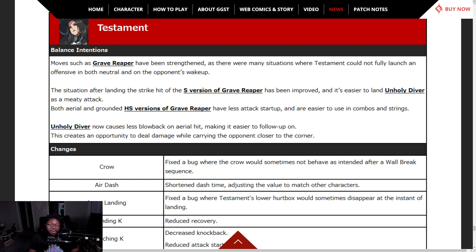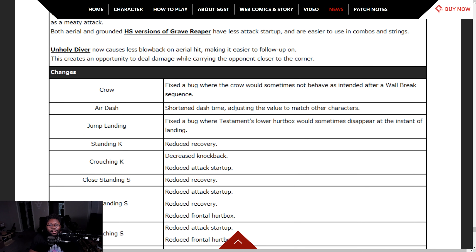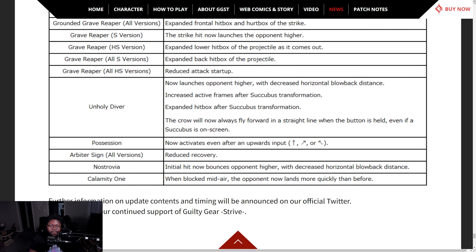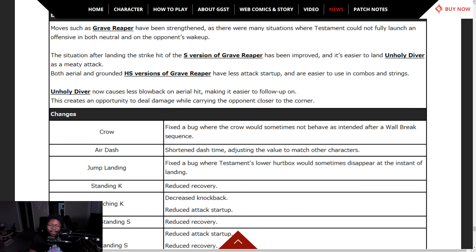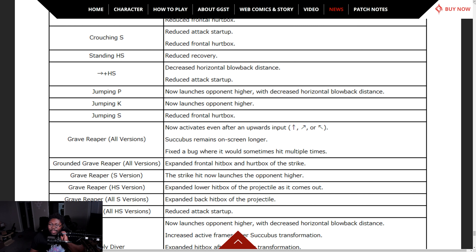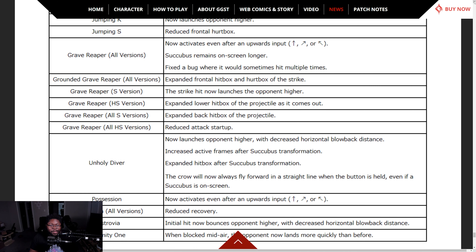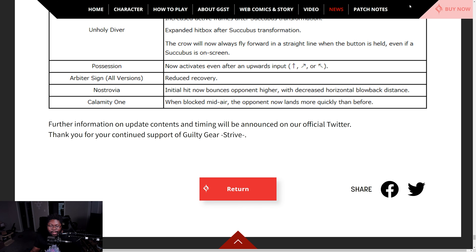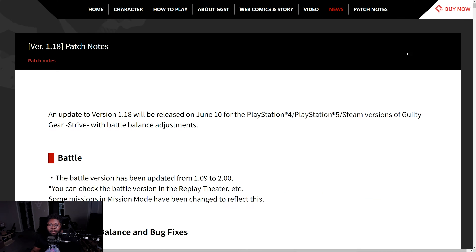Both aerial and grounded HS versions of Grave Reaper have decreased attack startup and are easier to use in combos and strings. Unholy Diver now causes less blowback on aerial hit, making it easier to follow up and carry the opponent closer to the corner. Testament is very fun to use. That should be it — testament got a lot of changes. Expanded frontal hitbox, Grave Reaper S version — expanded lower hitbox with projectile. We're definitely testing this.